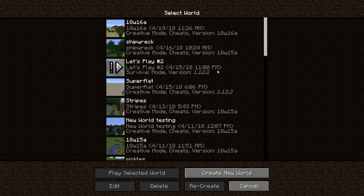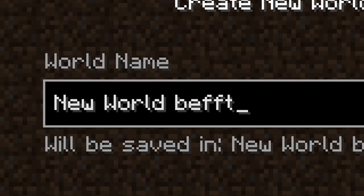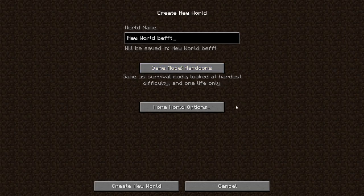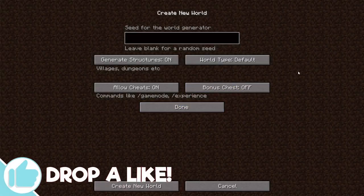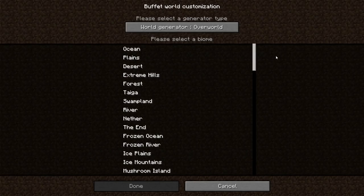If we go into single player and then create a new world, we can name the world whatever — let's name it 'Buffet.' We're going to go into creative mode. What you're looking for is 'More World Options' and then 'World Type: Default.' If you click on this, you get super flat as usual, large biomes as usual, amplified as usual, and then buffet — this is the new option. Basically, this option is a way to generate a world that is one single biome.